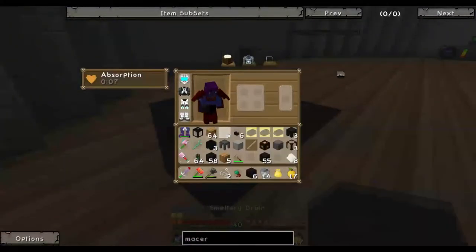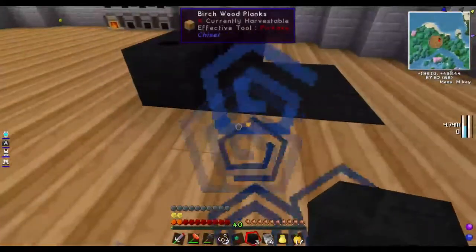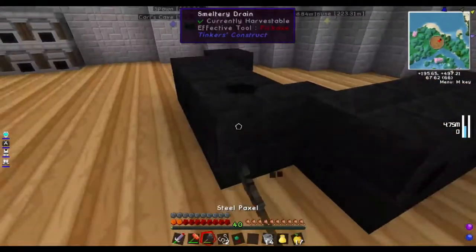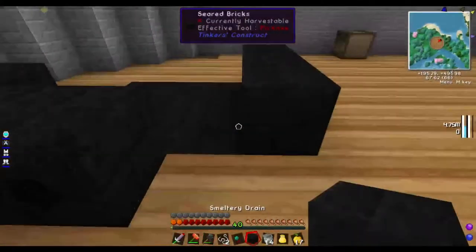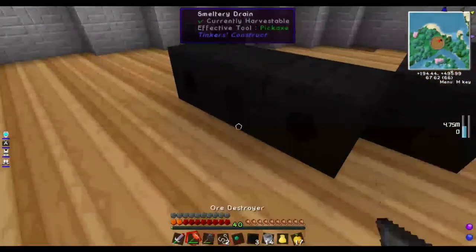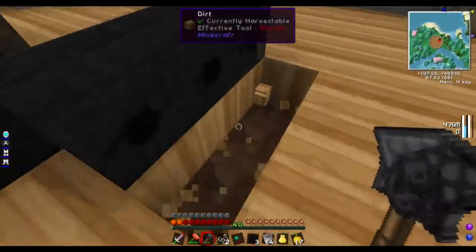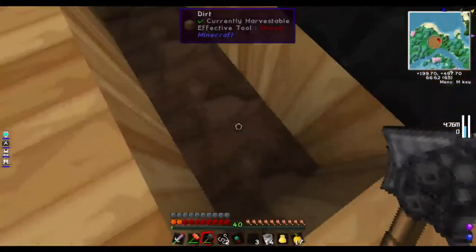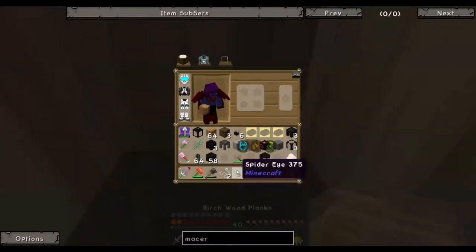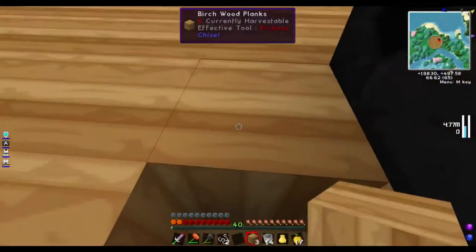Smeltery control — there. We need six smeltery drains. God dammit — it went the wrong way. Five of them went the right way but this one had to be different. One, two, three — and pop down the birch wood.